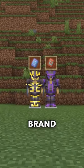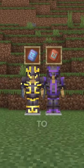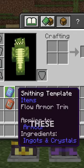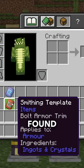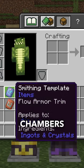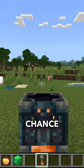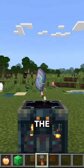Minecraft has just added two brand new armor trim templates to the game. One is called Flow, the other is called Bolt. These templates can only be found inside the new trial chambers. However, obtaining them can be quite difficult because there is only a slim chance of them popping out of the brand new vault.